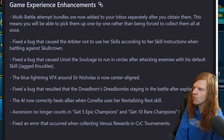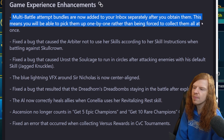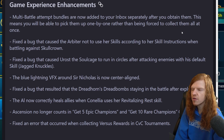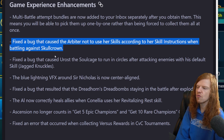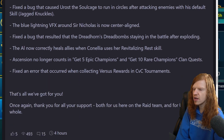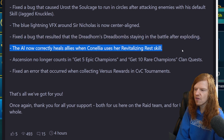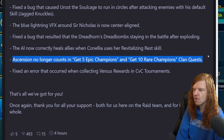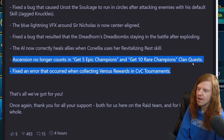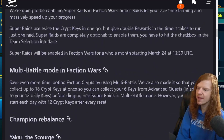Game experience updates: multi-battle attempt bundles are now added to your inbox separately after you attain them, so you can pick them up one by one rather than being forced to collect them all at once. Bug fixes include: Arbiter not using her skills, Rust's soul cage running in circles, lightning effects around Sir Nicholas now center aligned, Dreadhorn's bomb staying in battle after exploding, AI now correctly heals allies with Conelia's revitalize skill, and ascension no longer counts toward 'get 5 epic champions' clan quests.